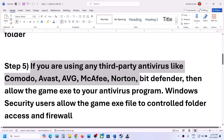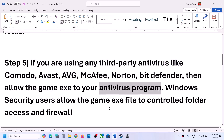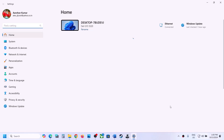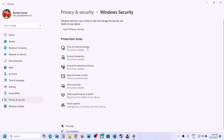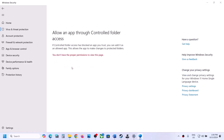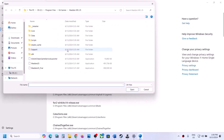The next step is to allow the game exe file in your antivirus program. If you are using any antivirus like Avast, Norton, Bitdefender, McAfee, or any other, make sure to allow the game. If you are using Windows Security, open Windows Settings, go to Privacy and Security (or Update and Security in Windows 10), click on Windows Security, then Virus and Threat Protection. Scroll down and click on Manage ransomware protection, then Allow an app through Controlled Folder Access.